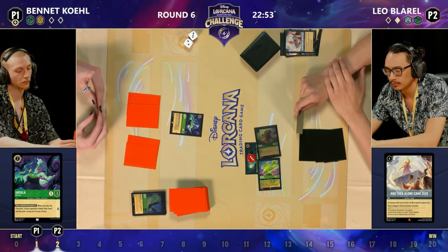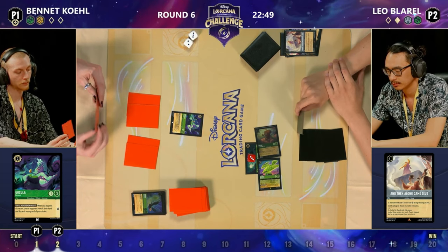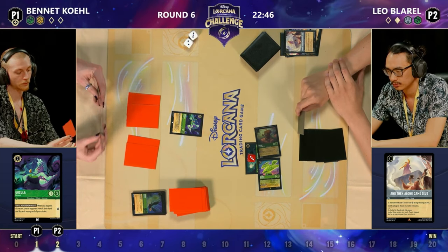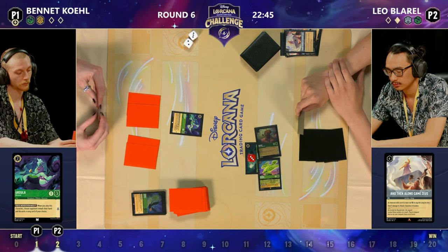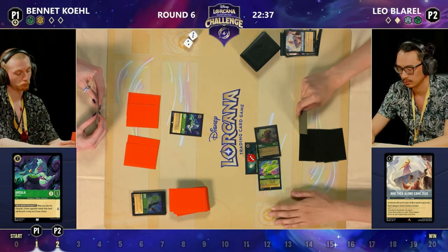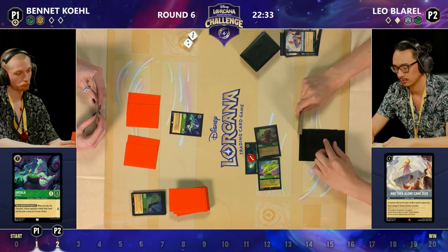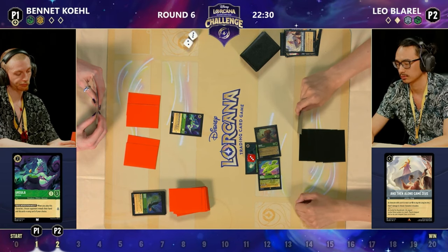Really no need to target Diablo if you can just target the cove instead. That's definitely a line some players would miss, and it just goes to show the top level of play here — knowing how these cards interact and how best to remove them. Leo is still here with a Bucky and a Diablo both at the cove. Leo with one card in hand drawn from the Diablo — it is a Bucky. On the other side, Bennett with three: a Sudden Chill, We Don't Talk About Bruno, and a Diablo.